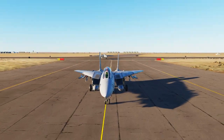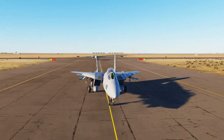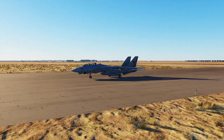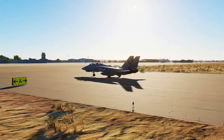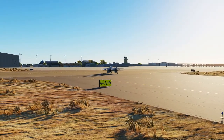A quick addition to note about the Sparrow is that in the future, the Tomcat may gain access to both the AIM-7E and AIM-7P variants. The E Sparrow is a lighter, older version with a worse motor and smaller 65-pound warhead. The P is the most modern version of the Sparrow with a significantly upgraded seeker head. These are not currently implemented at the time of this video's publication, but it's good to be aware of for the future.